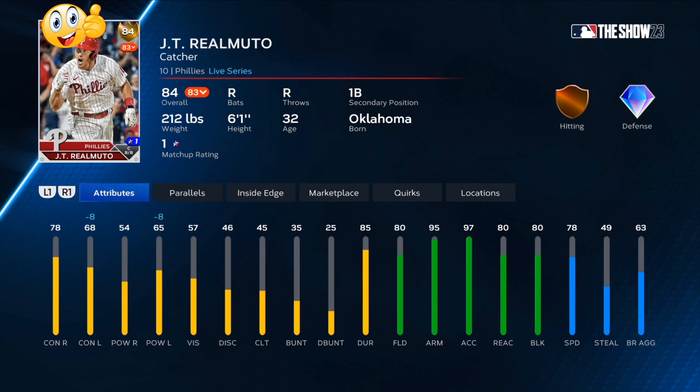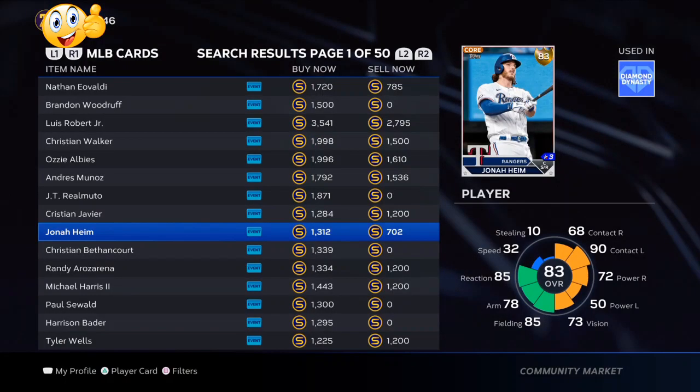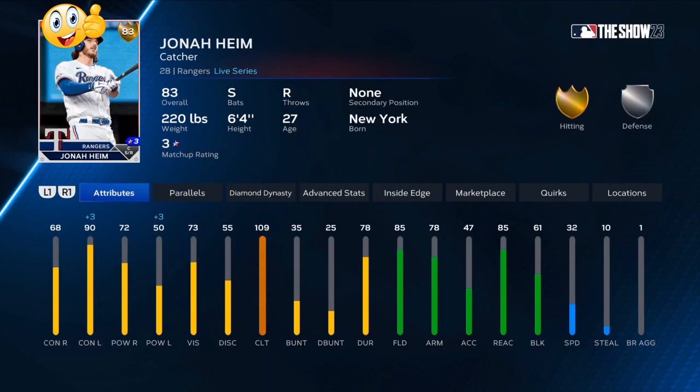If you want the fastest way to get stubs, use my link in the description - my sponsor. Buy one big quantity and you will be set for the remainder of the season. Make sure that you use my code.